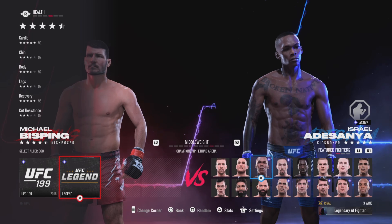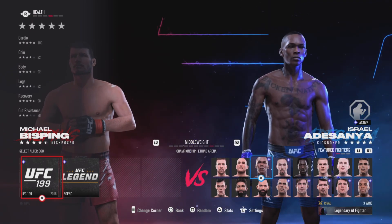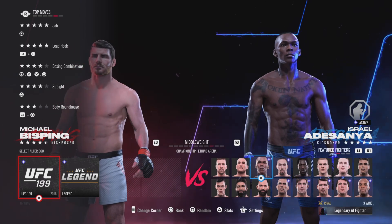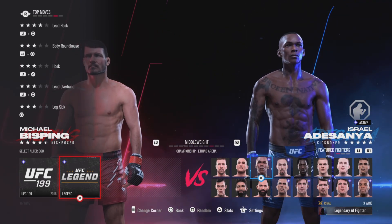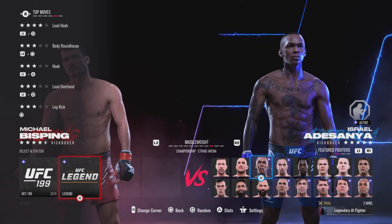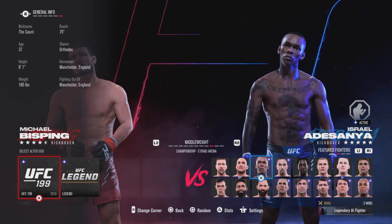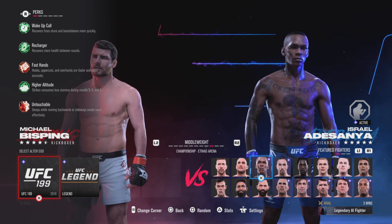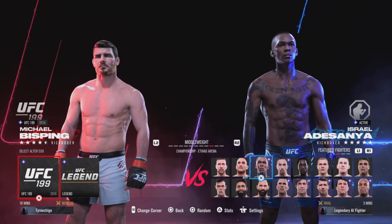One point I guess makes a difference, but this is the Michael Bisping that fought Luke Rockhold to become the two-time middleweight champion. I believe he beat Anderson Silva the first time and then Rockhold the second time. We're going to get into these matches and see just how big a difference these stats make.